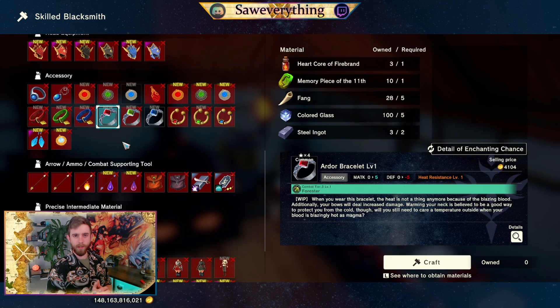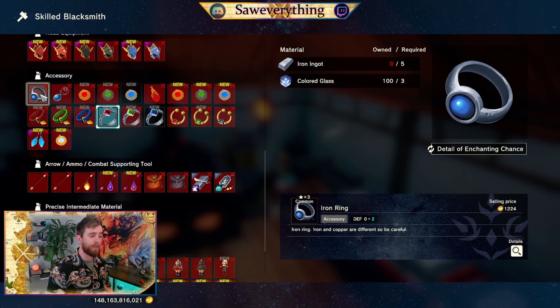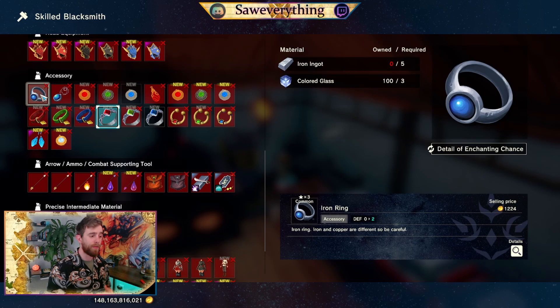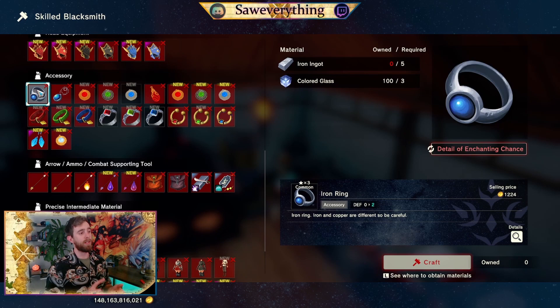We're now going to look at our accessory options for the bow build. The bracelet is a great opportunity for relative resistance to the color of the biome, as well as offering the forced or passive skill to increase our damage with bows. The iron amulet and iron ring are also viable options. I'd prefer the ring — the increased defense is going to be more valuable than the plus 2 to attack and magic attack. For the iron ring, your best bet is using a crimson dragon dangerous thief boss iron ingot with a plain colored glass. If you wanted more magic, you could use the glass dropped by the reaper boss for an opportunity of underworld, ruler of indigo, or teal enchants to appear.